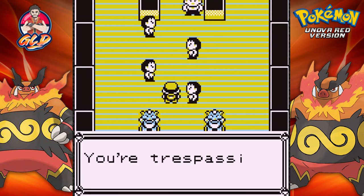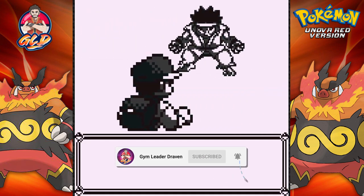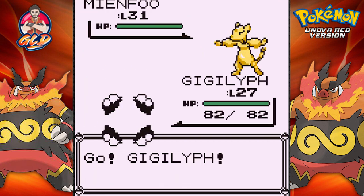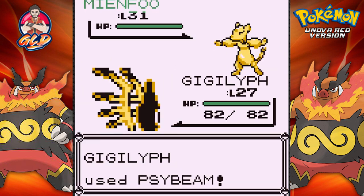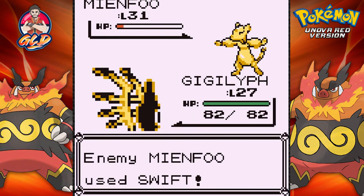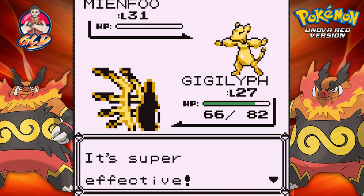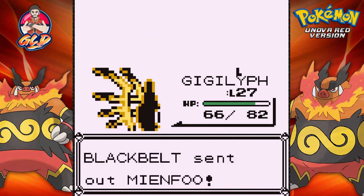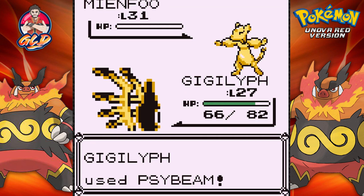Here we are in the Fighting Dojo and he's like 'You're trespassing in our fighting dojo!' So here we go going up against a Black Belt, and he's coming out with his Minfoo. This is a great spot for my buddy Gigalith, so let's go with a Sidebeam and start putting them down. That nearly defeats Minfoo, and now he's coming out with a Swift attack — that's a little painful. But Gigalith has the superior advantage against all these guys because it's a Flying and Psychic type Pokémon, so let's go again with the Sidebeam.